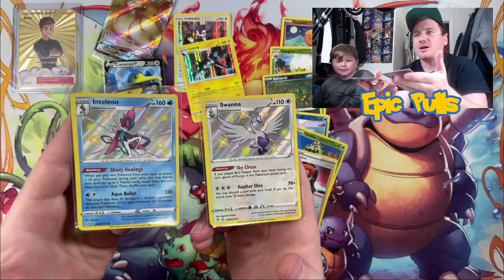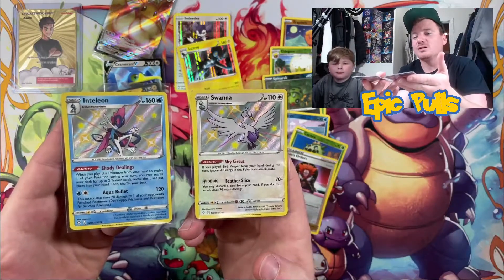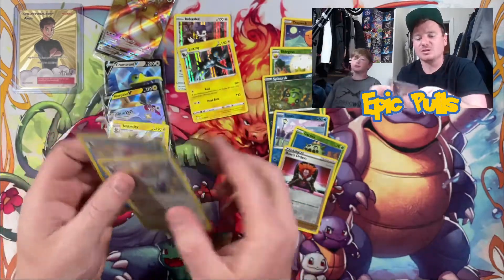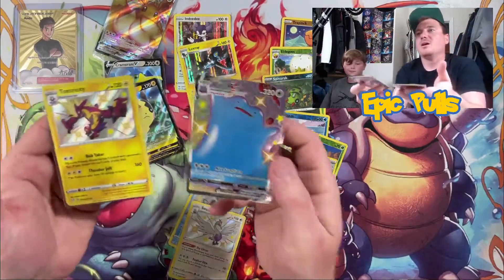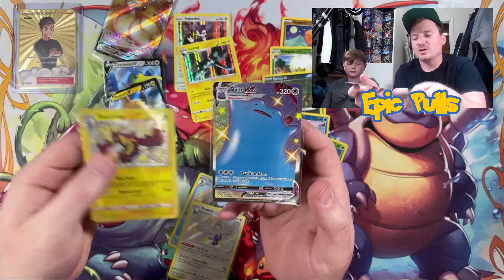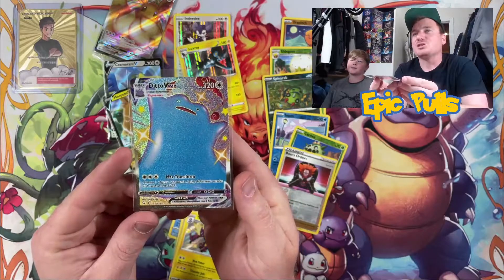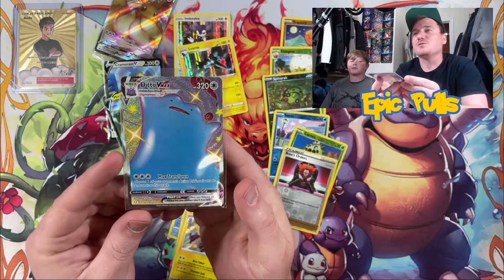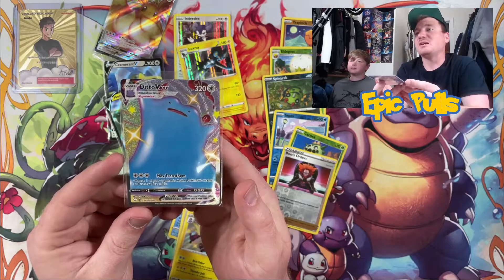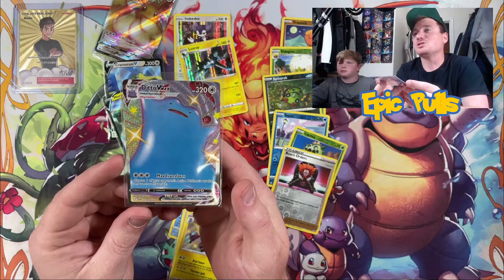Let's go over some of the epic pulls from today — starting off with that Shiny Vault Inteleon and the Shiny Vault Swana, two awesome pulls right there. Loving the art on that Inteleon as well. Coming in with that Shiny Vault Toxtricity, another awesome artwork. And the big hitter and most epic pull of them all today: that Shiny Ditto VMAX full art! Make sure you guys smash that like button — if you aren't subscribed already, hit subscribe, turn on those notifications, and we'll be back with some more Shining Fates.